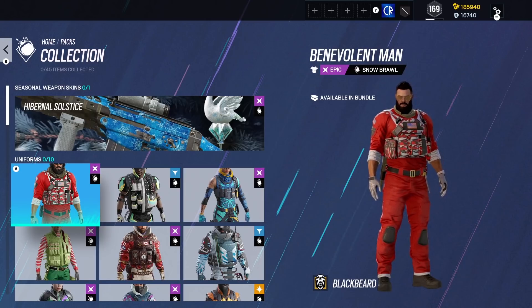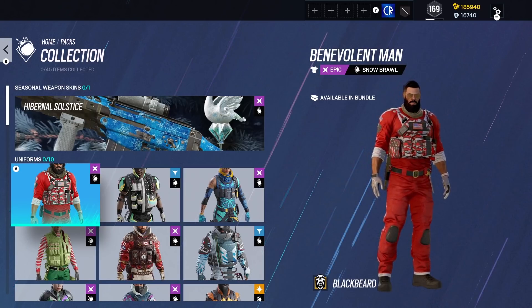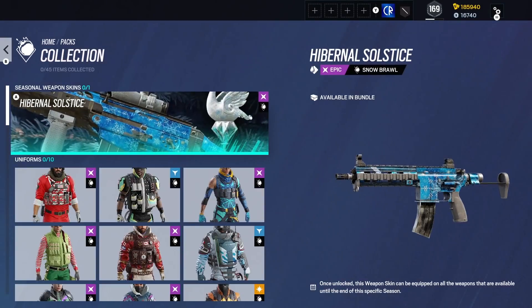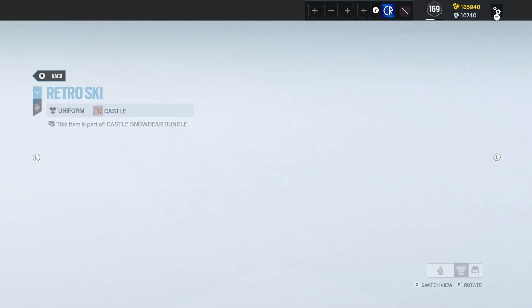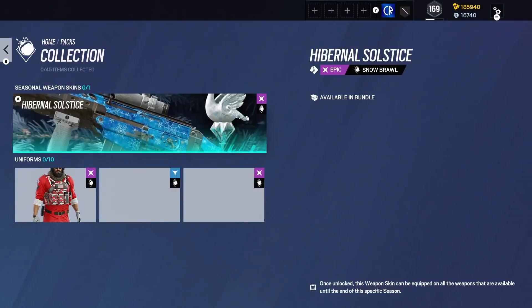Then we've got our Blackbeard in a Christmas outfit, and I don't know if this is the same Christmas outfit he's had before or not. But it's very simple though, very simple. Then we've got Castle — definitely a bit more unique here, with some interesting colours for sure.